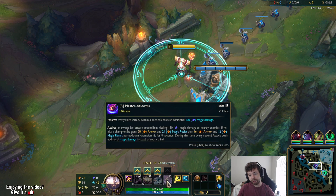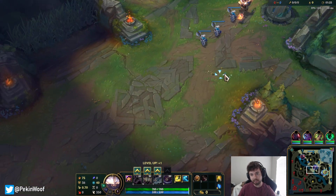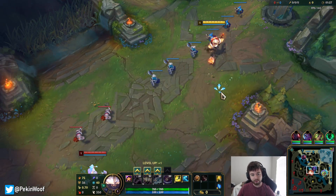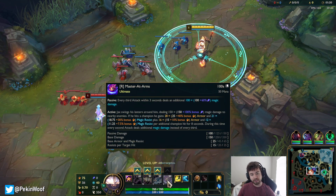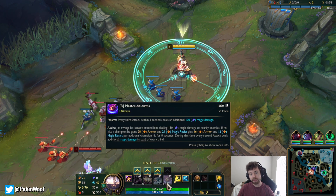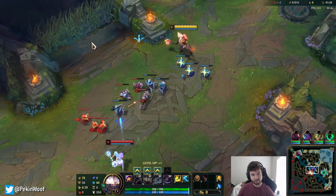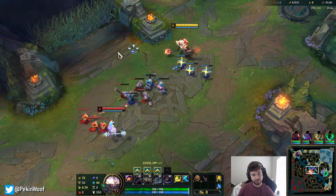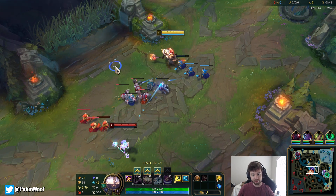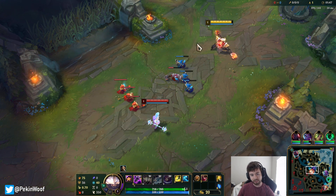His ultimate now has a range about the size of a Diana ultimate. When he presses it he swings in a circle and hits everybody once, and that also has a 100% AP ratio. So he has two AoE, easy-to-land abilities that honestly might deal more damage than Diana as AP Jax just by landing your spells — which is crazy to me.